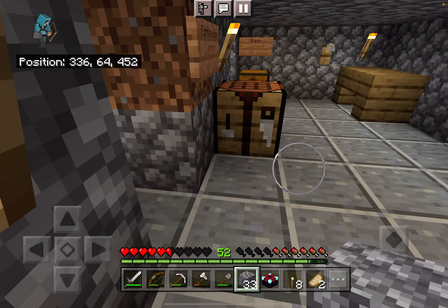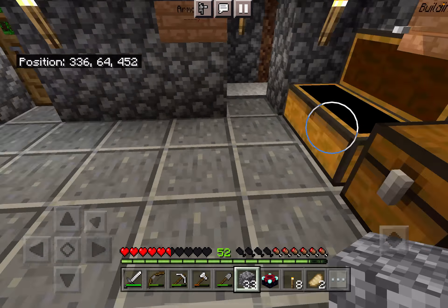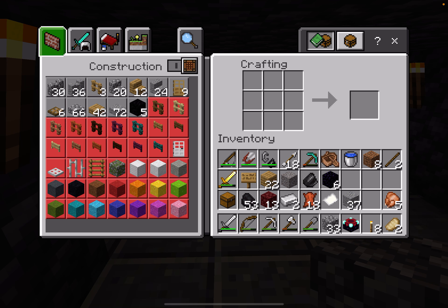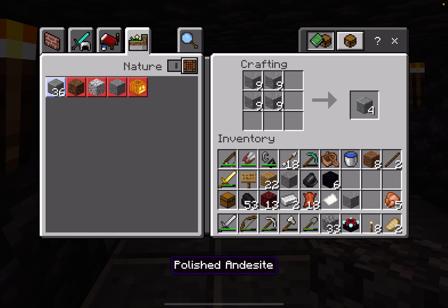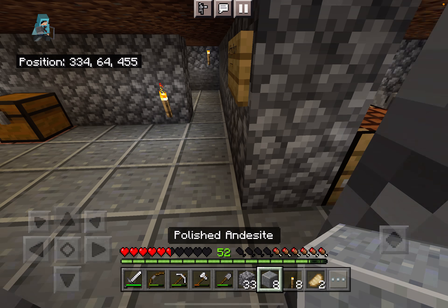First, I want to make some polished andesite floor. I like polished andesite to be my base floor - that's just nice. For some reason it's in the nature section, but you know, that's a little weird. Okay, pretty sure it's eight - pretty sure it's eight.